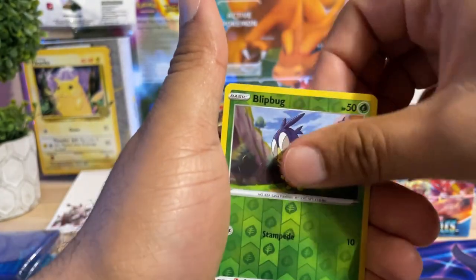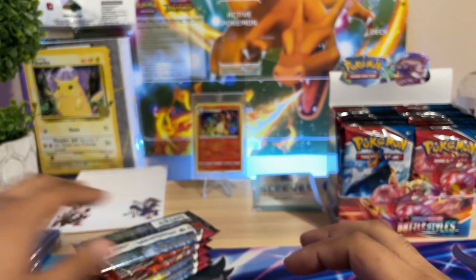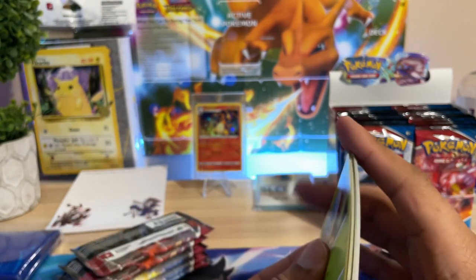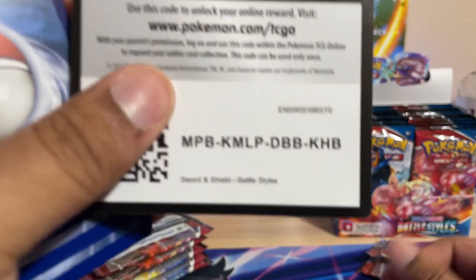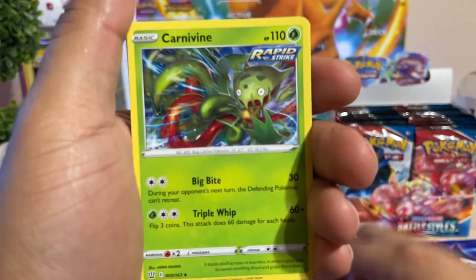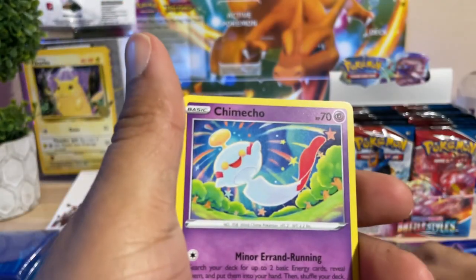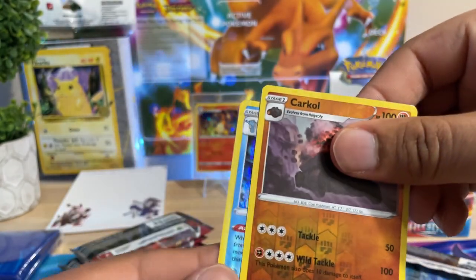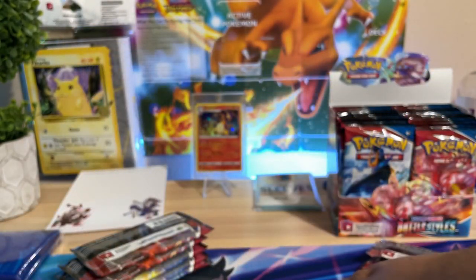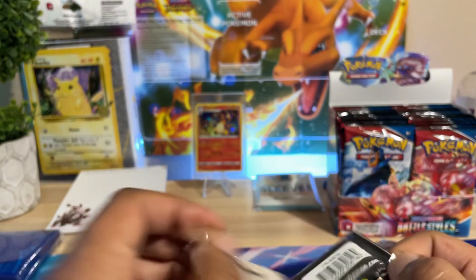We're looking for cards like alternate arts. Rapid Strike Urshifu — pulled that yesterday. We've got the Rapid Strike and Quick Strike mechanic, and I think Single Strike too since that's what they put into Pokemon Sword and Shield. A lot of players are going to be very happy with this set. We get a holo Kingdra — very nice — and a reverse holo Corphish. Clobbopus is back in this set.